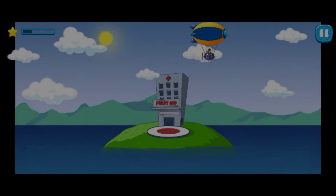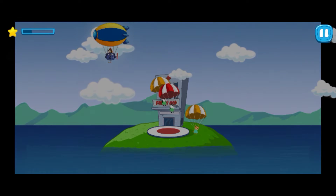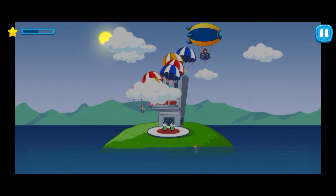Let's land the injured at the hospital area. Tap on the screen and land the parachute precisely on the hospital area. Aim better and land the parachute precisely on the hospital area.